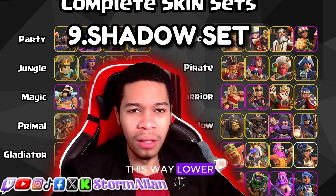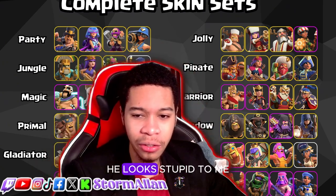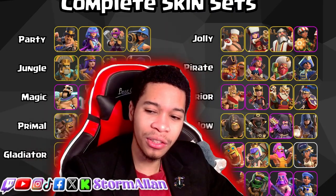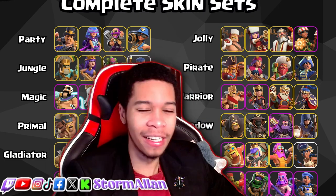Coming in at number 9 we have the Shadow pack. A lot of you will probably rank this way lower, but personally I'm not the biggest fan of the Shadow series as a whole. I hate how the Shadow King looks — he looks stupid to me. I love the Shadow Queen's design, but I wish all the skins were fully in black. I'm not the biggest fan of the Grand Warden — if it were just purple I'd be alright with it. I love the staff but hate the fetters on his back. The Royal Champion with the lantern she carries and the shovel is pretty interesting, but I feel like they could have done way more with the Shadow series pack.